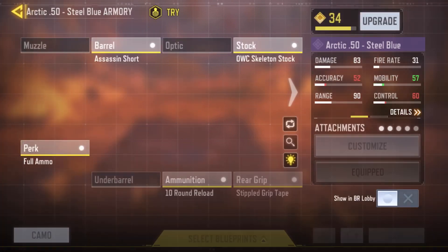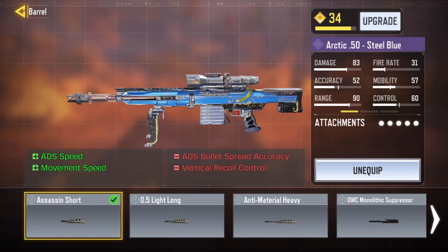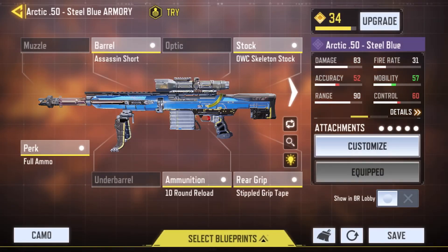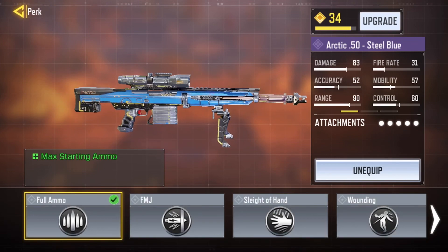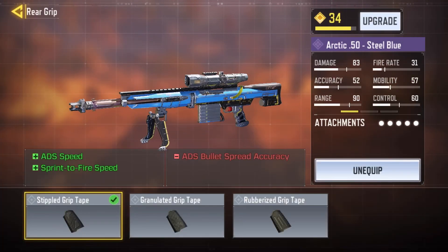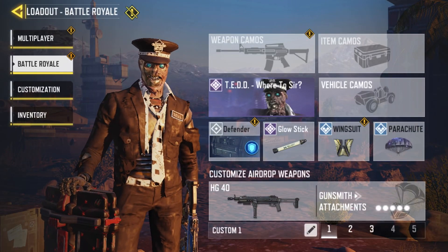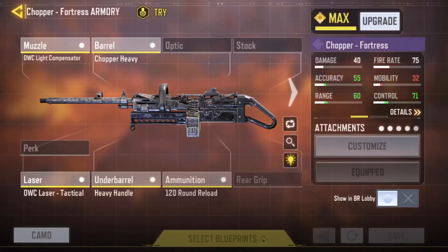For snipers I have the Arctic 50 with an Assassin Short for ADS speed and movement speed, and a Skeleton Stock for ADS speed and movement speed. This class is mostly built for ADS speed and feels more suited to multiplayer playstyles. For long-range BR plays, you'd probably want ADS bullet speed accuracy and rear recoil control attachments — that would be much more useful.